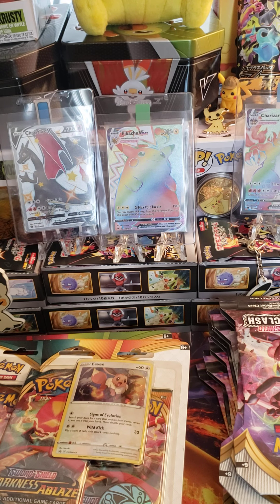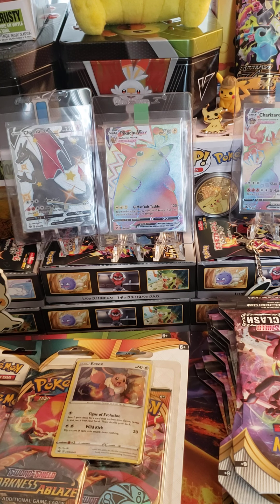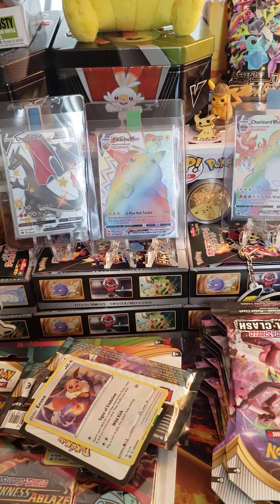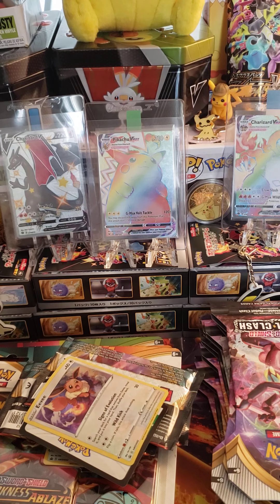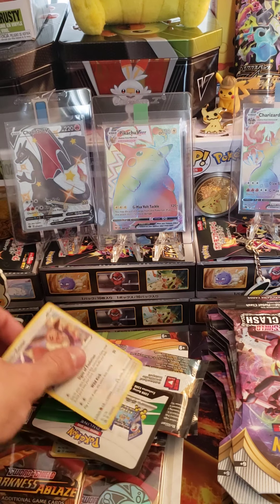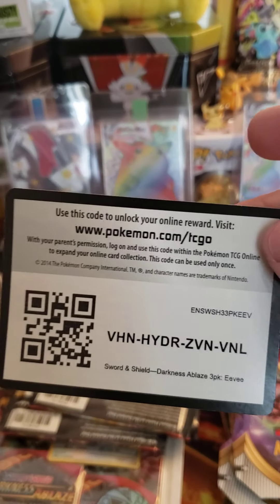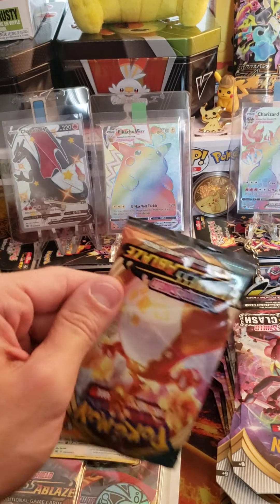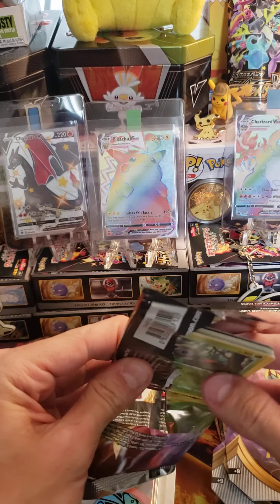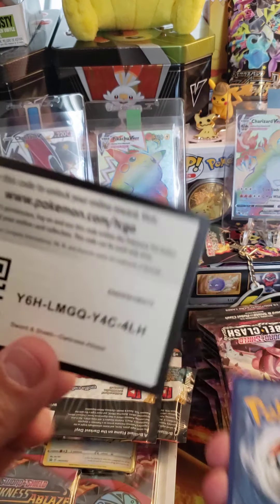Alright, we got three more blisters of Darkness Ablaze, then we move on to Vivid Voltage, two Rebel Clash, and then the rest. Here we go — put that coin out. Let's sleeve up the Eevee. Here's your code. Let's get into it. First pack — Charizard VMAX artwork pack. Are we getting first pack magic on this blister? Yes we are! Let's go. There's the code. Second white code card.